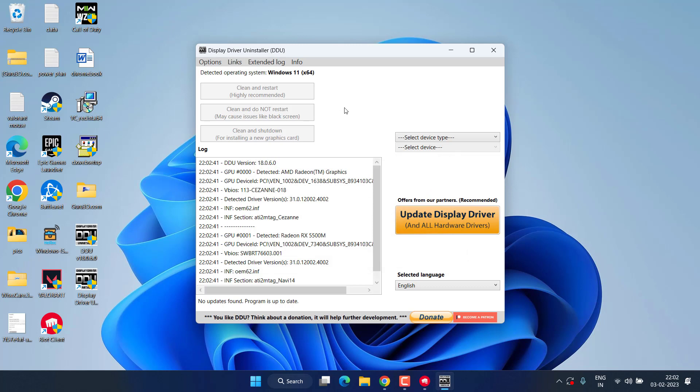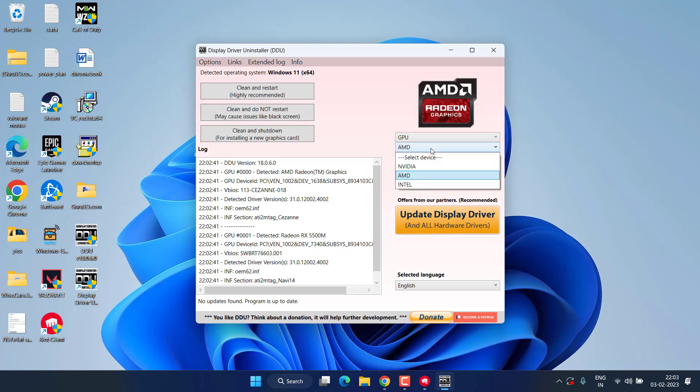In DDU, find the Device Type and Device dropdowns. Click on Device Type and choose GPU, then from the drop-down list choose your graphics card — whether NVIDIA, AMD, or Intel. I have AMD so I will choose AMD. Now click on the option Clean and Restart. This will completely uninstall your graphics driver from the system.